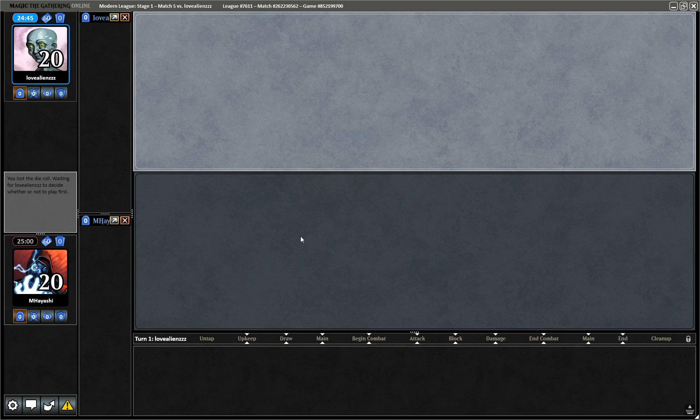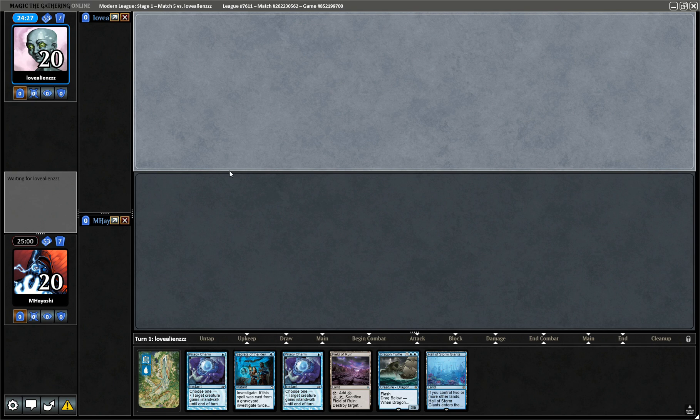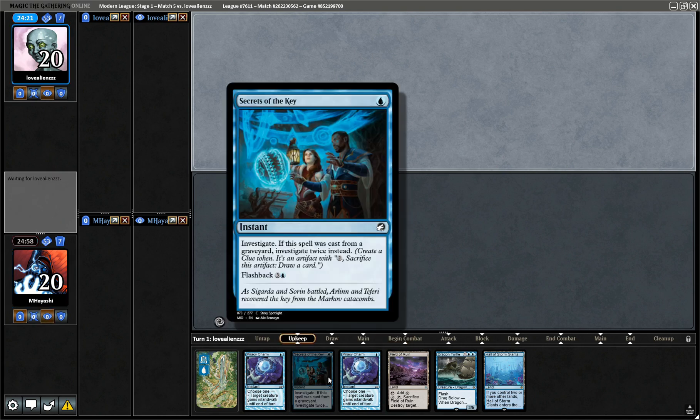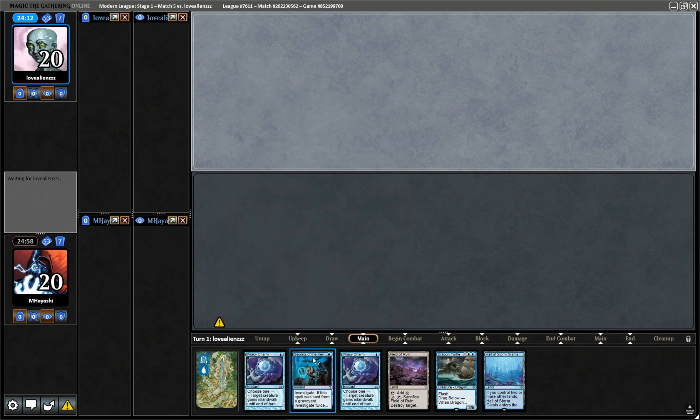We've been having some success here so let's try to keep it going. We've got an Leyline Binding over here. I think this is a keepable hand. This deck might be budget but there's this element that is kind of more fun than the regular Sea and Sky — can't pitch anything but everything being at instant speed is just kind of nice. So many Izzet decks I always face with this deck.